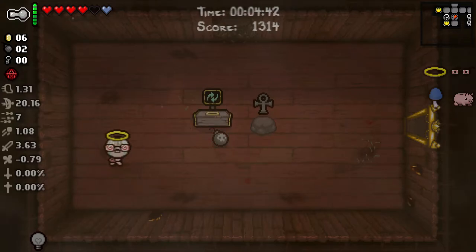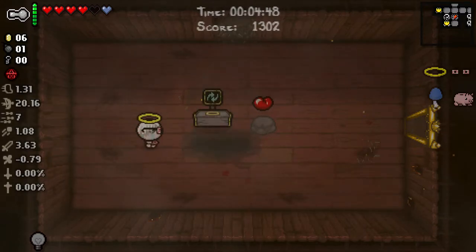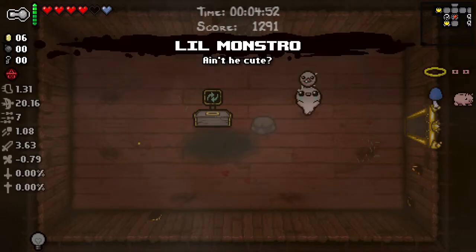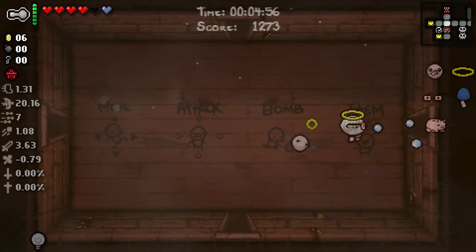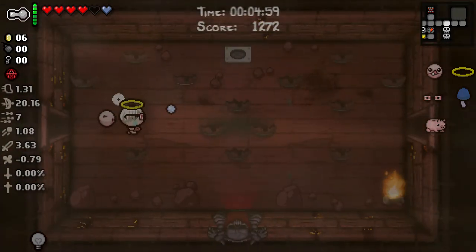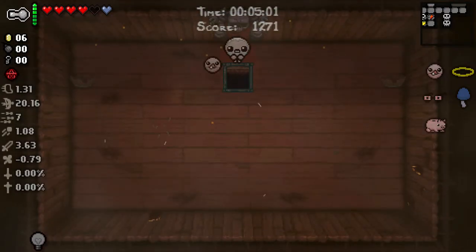And there's our other Item Room. Ankh is good but I'm going to roll it. Himalacrya is pretty good too, but I want just stats. Kidney Bean is horrible. Lil Monstro is very good - I'll take it. Lil Monstro does a little shotgun effect and his recharge is very, very quick. Let's head on down.